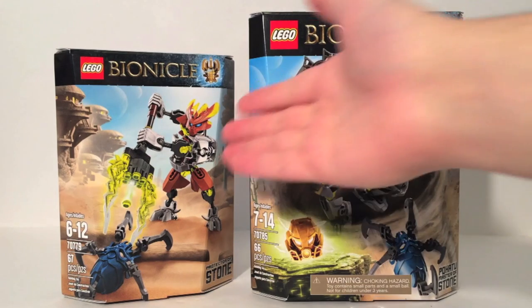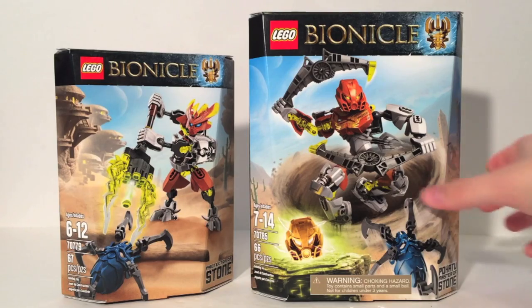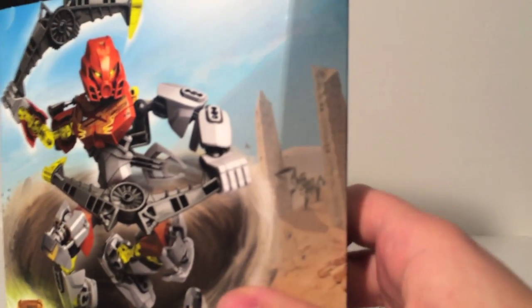It's just kind of neat and I love the artwork still — it's still great. Protector of Stone is $10, 67 pieces, and Pohatu is $25, 66 pieces. Kind of an interesting reversal there. Mostly I think because this gets bullets. Plus I do like the cameo by Lord of Skull Spiders over here. That's kind of neat.